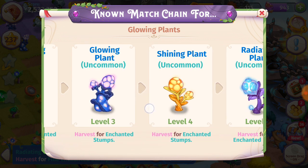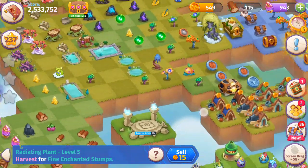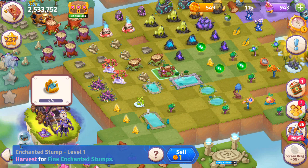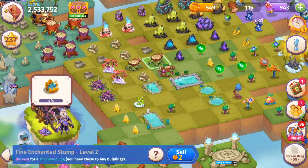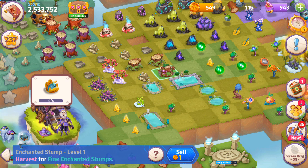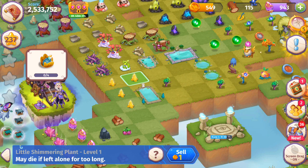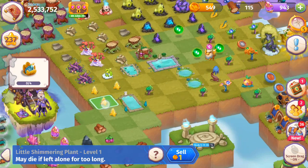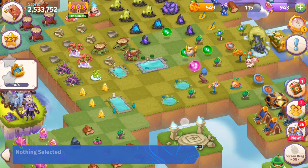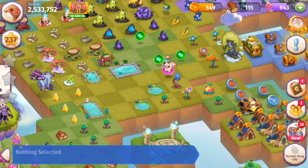The Glowing Plants here are kind of like the grass in Merge Dragons. You can harvest those, and those will give you these Enchanted Stumps, which you can either harvest or merge for Fine Enchanted Stumps level two. And those are kind of like Fresh Stones in Merge Dragons. I'm going to hope to get a fifth one of these little Shimmering Plants — I want to make a five merge with those for sure. Definitely a super powerful item, worth getting.